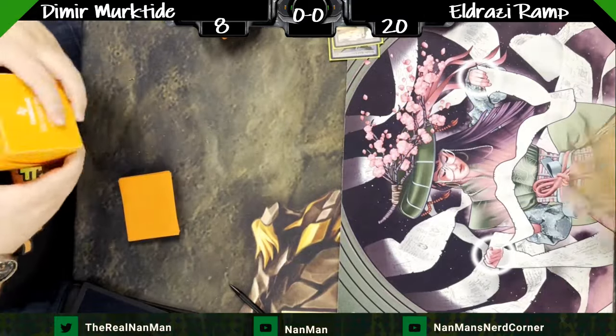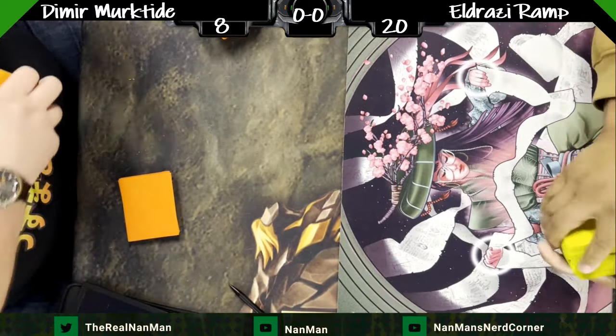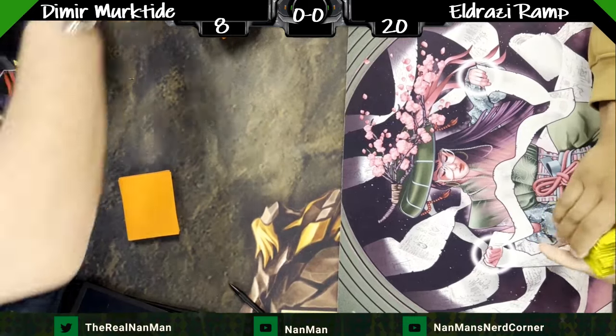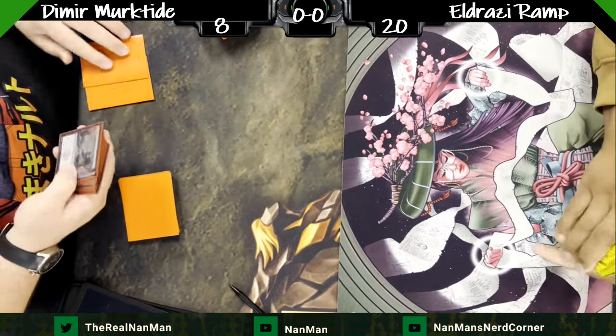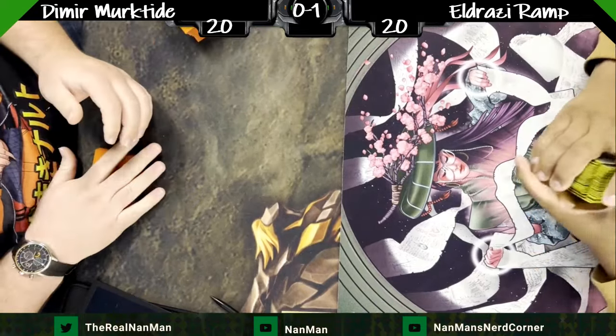That's going to be a quick scoop — Eldrazi Ramp able to just get there with the Thought Knot Seers. Now we can dig into the sideboard, which allows us a little bit more tools and options as the Merctide player.